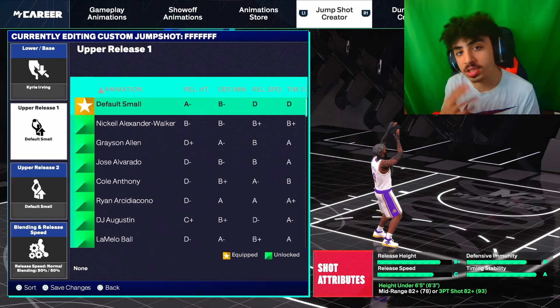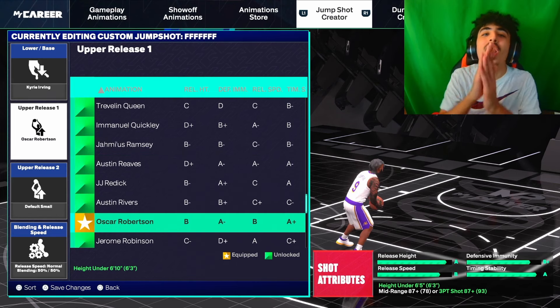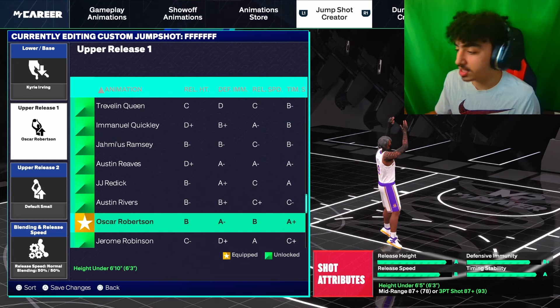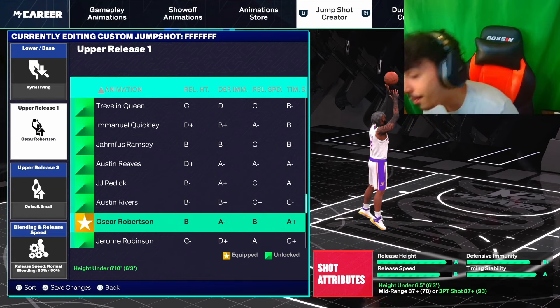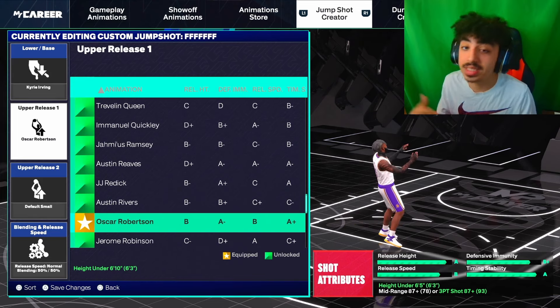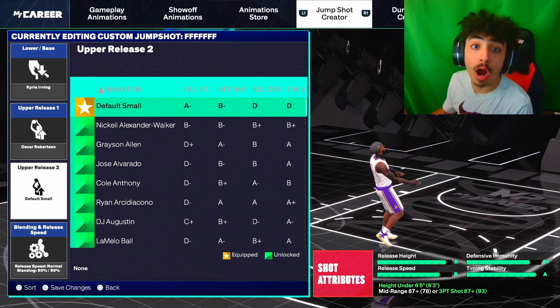Now on to upper release one, and this one you guys probably already know — you want to go with no other than Oscar Robertson. I threw Oscar Robertson on like a generational run with these jump shots; this guy's always in the upper release. Yes, Oscar Robertson for upper release one — looks amazing, is amazing — and you can never go wrong with Oscar Robertson being in your jump shot.